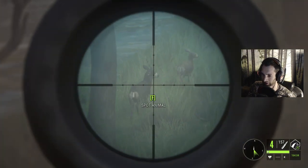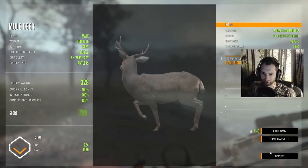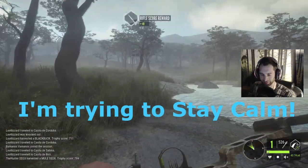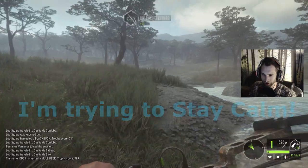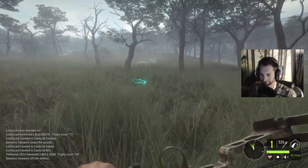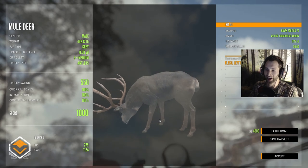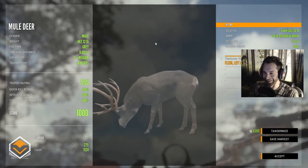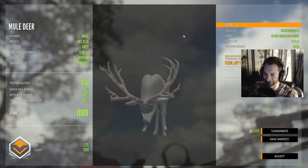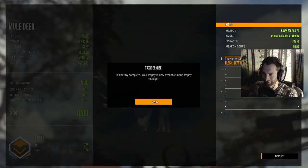Let me get a consecutive check real quick. Here's our consecutive check — looks like we're good. 100%! And here he is — he's a diamond. No way, no way! A true 1000-scoring diamond mule deer, and we took him 17 yards out of a tree stand with a bow. I'm still shaking right now.